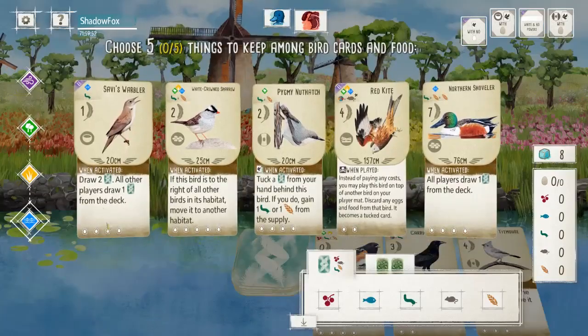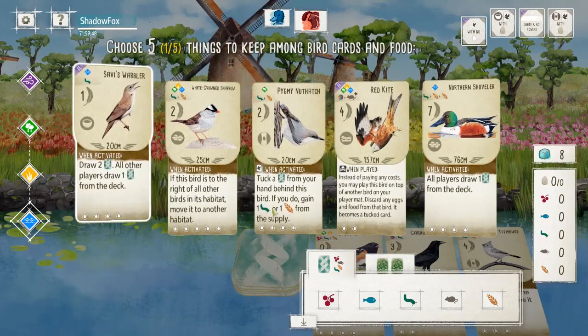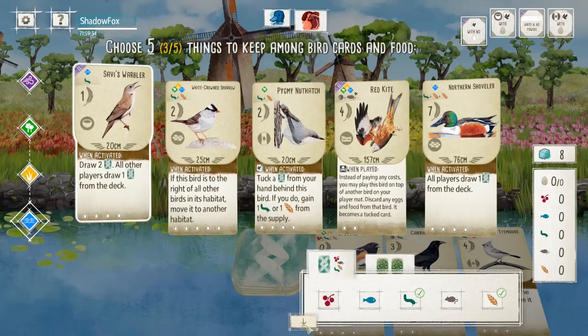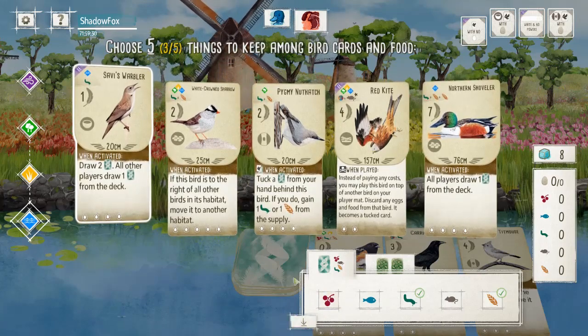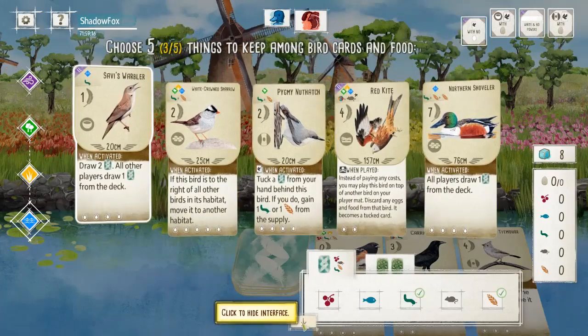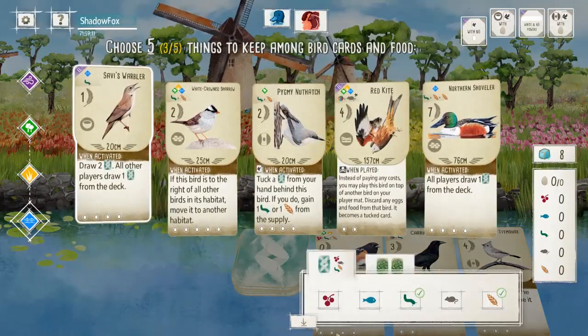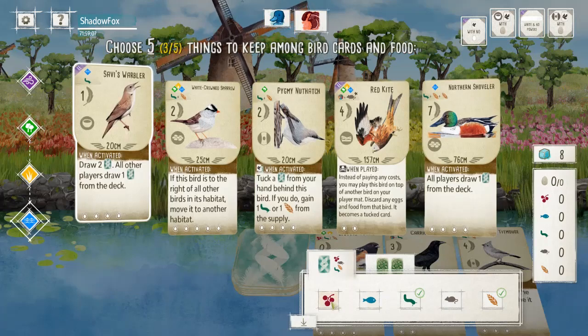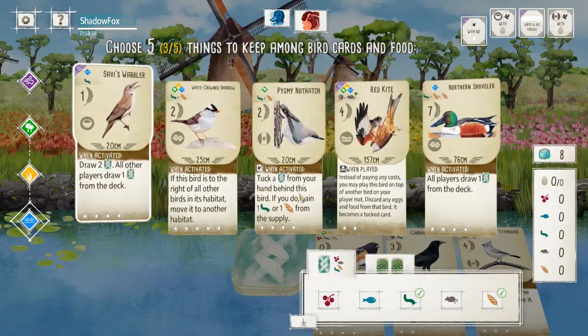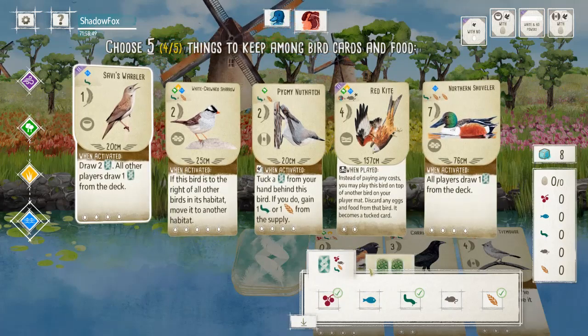All right, what do we got — Savvies? Pygmy Nuthatch can tuck excess cards. Like that Juniper Titmouse in the tray. He doesn't take the Tohi — do I take that? I take the Titmouse. Should I take the Nuthatch to convert points from the Warblers' excess cards? Rather have the Titmouse, I think. So I think we're just going to go with a draw gambit here — we're getting either the Titmouse or the Tohi unless he plays like Carolina Wren or something.